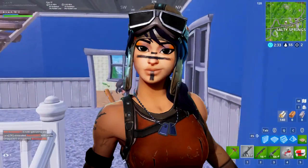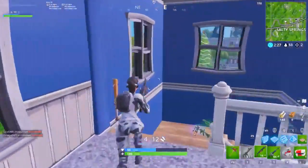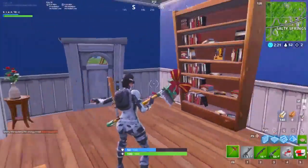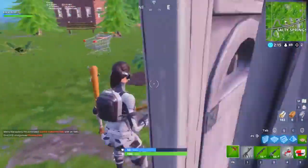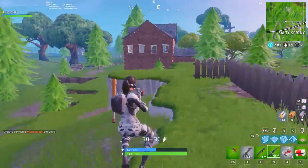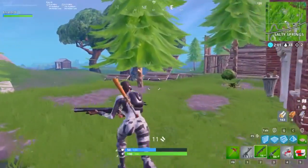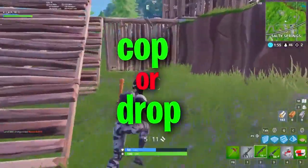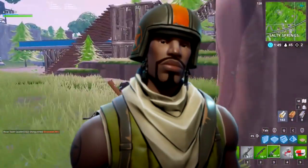The first skin is the Renegade Raider. This was in the seasonal shop a very long time ago and hasn't been available many times, making it very rare. Personally I like the Renegade Raider, but the only thing I don't like is it's very overused — every YouTube video you see OG YouTubers flexing with the Renegade Raider and Gold Trooper. Comment down below: is it a cop or a drop if it comes back?